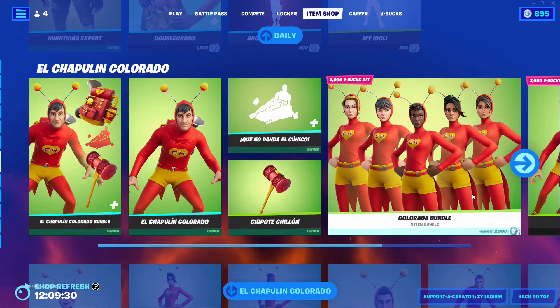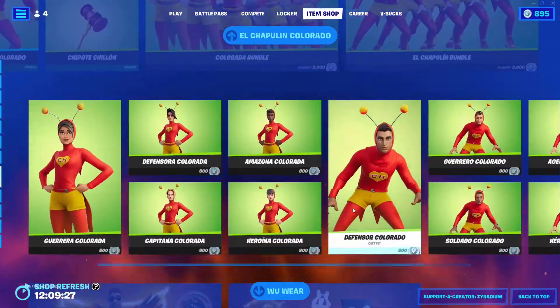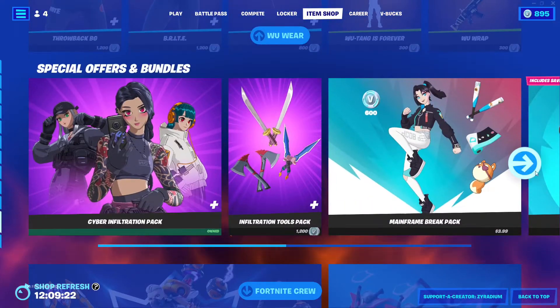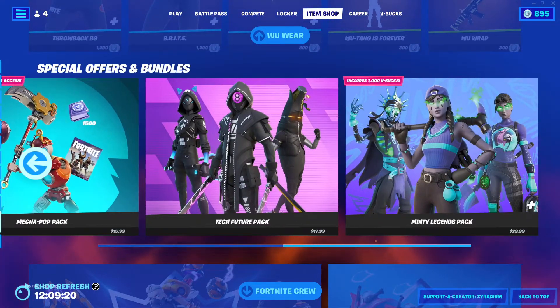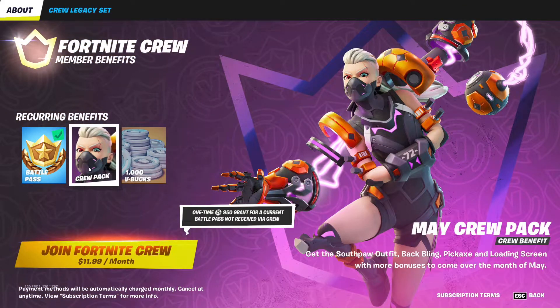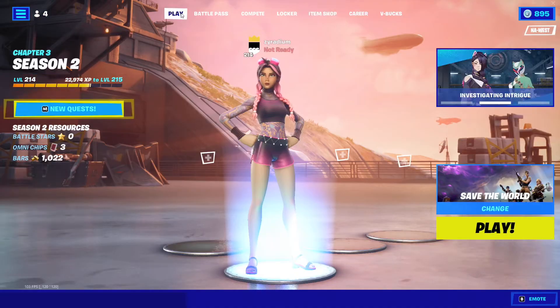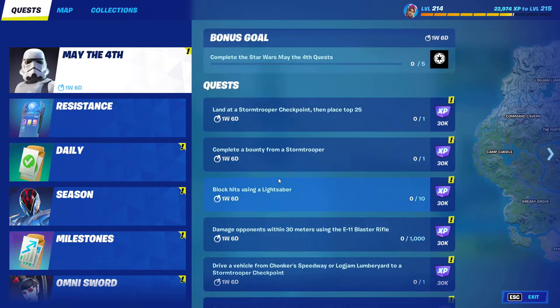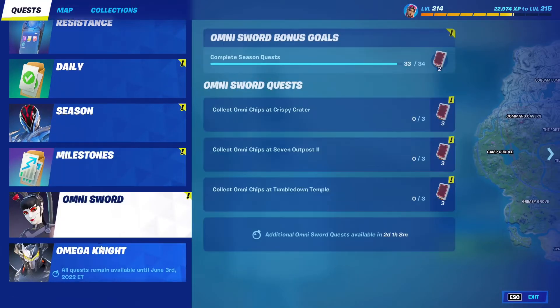We got all these packs still available, and the new May crew pack is the Southpaw outfit with all its cosmetics. That is it for today's item shop — there are some quests here but that's about it.